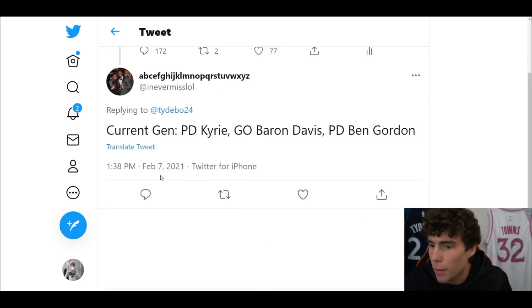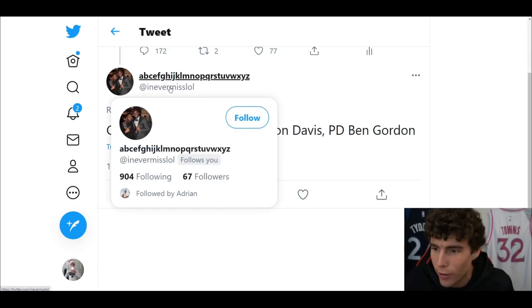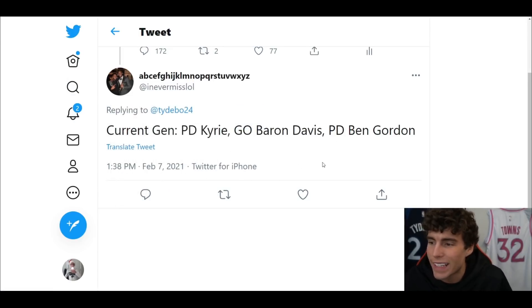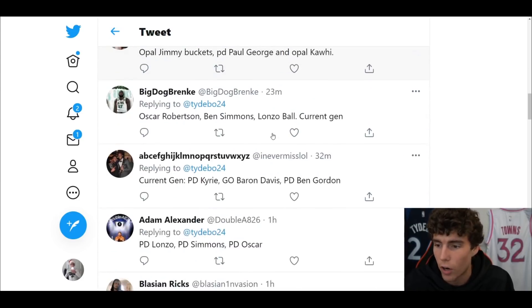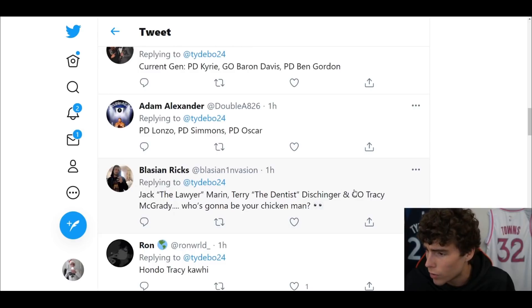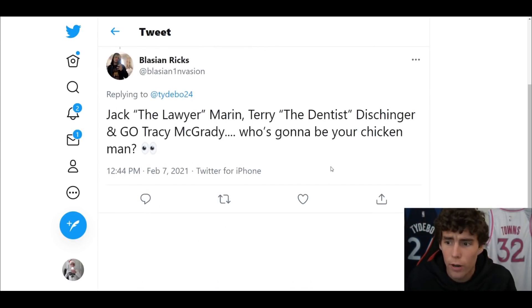This next one — Pink Diamond Kyrie, Galaxy Opal Baron Davis, or Pink Diamond Ben Gordon — current gen and next gen. Current gen I would go Ben Gordon starting, bench Kyrie, cutting Baron Davis. On next gen I'm not even going to try to give my thoughts because I've not used any of these cards. I do know Baron Davis is decent enough on next gen.